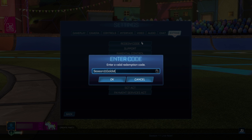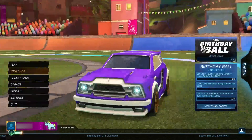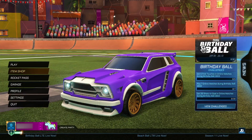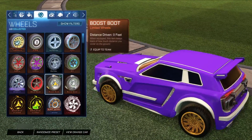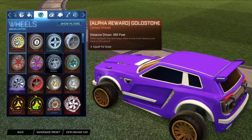Yes boys, if you haven't figured it out, you're about to get the Alpha wheels for completely free, which is going to be absolutely insane. Click OK — it's going to come up as invalid, but that doesn't matter. Three, two, one — boom, we instantly get the Goldstone wheels! Go ahead and equip them. As you guys can see, they look absolutely insane.